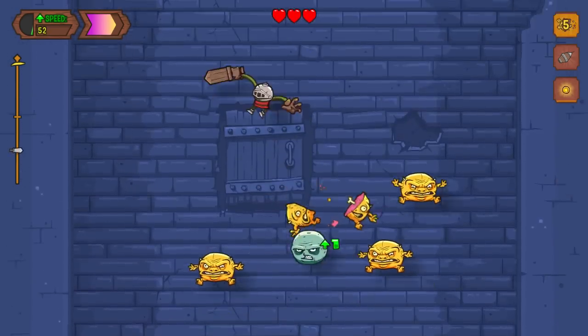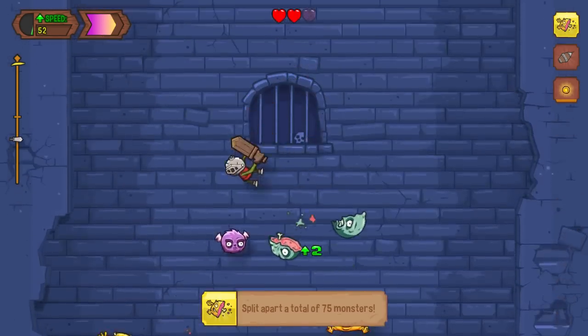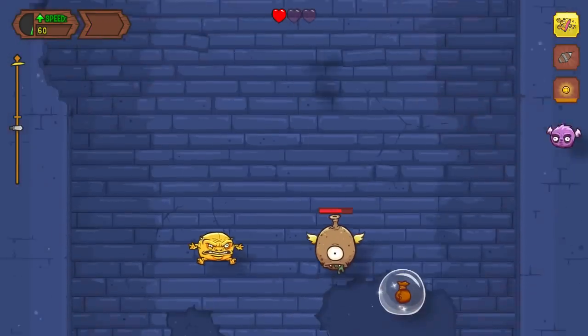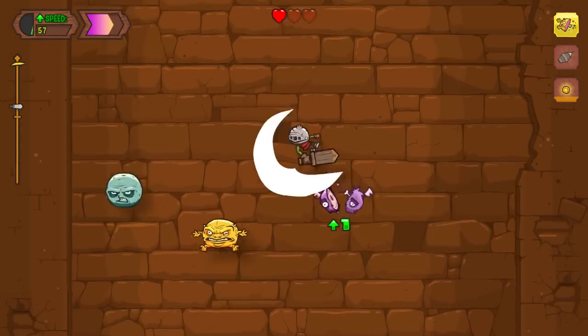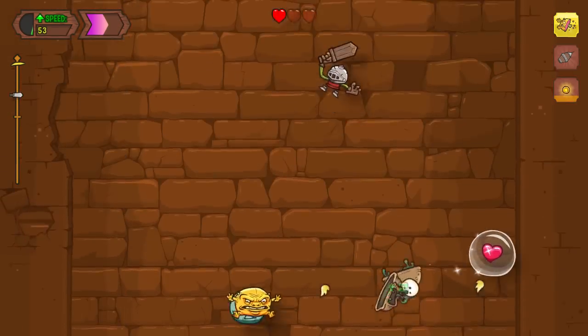I feel like I should point out my main problem with the game, which is just that in fullscreen mode I get a lot of screen tearing. I don't know if they're gonna implement a V-sync option, but just keep that in mind. Right now I'm playing in windowed at 1280 by 720 and it looks totally fine with no screen tearing. The game looks pretty great and doesn't seem to have any other issues.